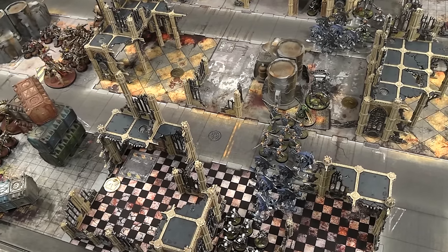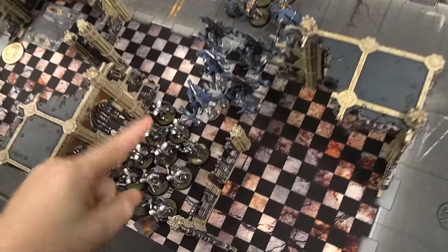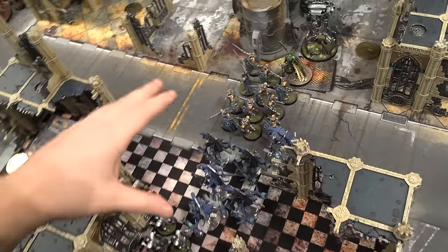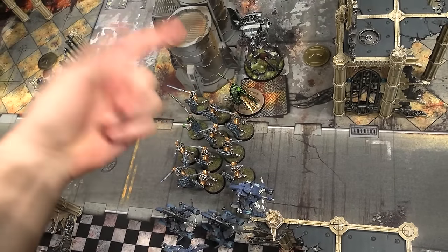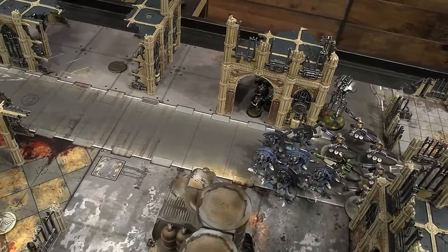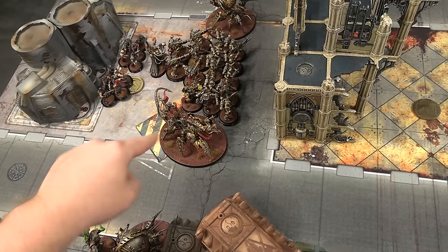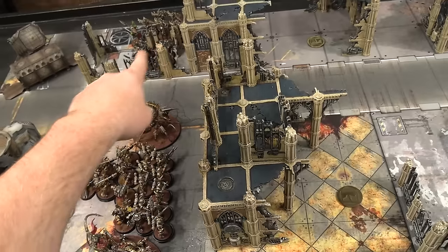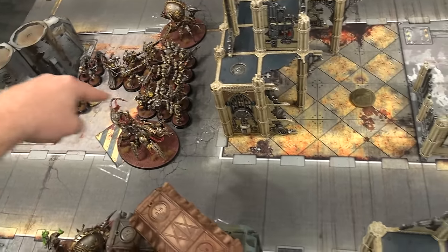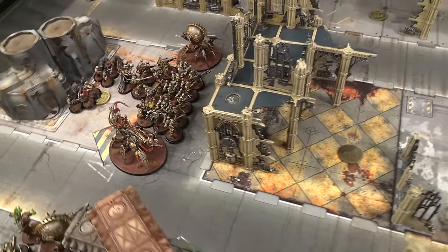There will be more Necrons to come as I go through all of the Dynasties, so stay tuned for much more Necron content throughout the weeks. We are going to be fighting on an urban table here today. Going down the line: Immortals with the Plasmancer, Tomb Blades who can scout, Lich Guard with the Overlord, the Reanimator, Tomb Blades, Reanimator, Destroyers, and the other Immortals in that building over there. On Steve's side we've got Legionnaires, Master of Possession, Venomcrawler, Lord Discordant, Cultists, Possessed with a Master of Possession, more Legionnaires, Havocs, Sorcerer, Venomcrawler, and a Warpsmith with the Havocs.